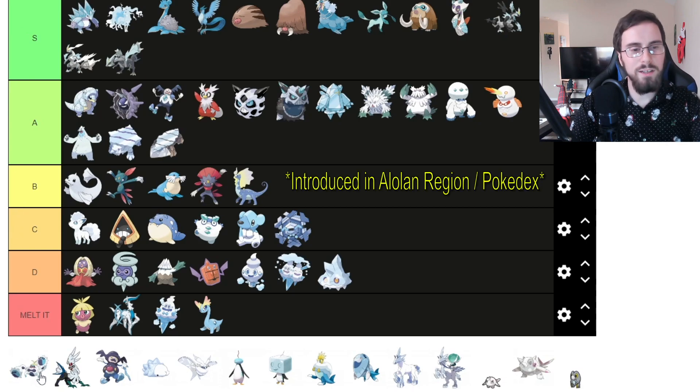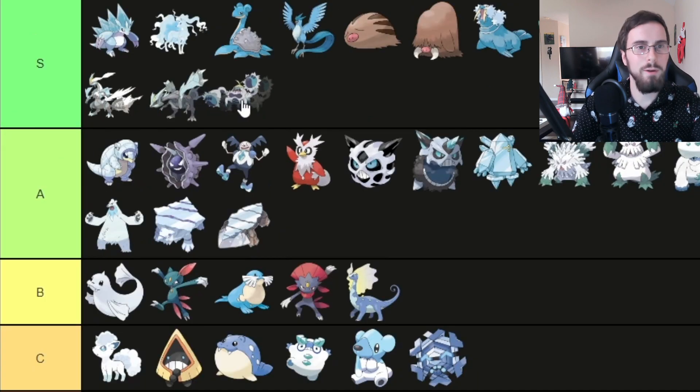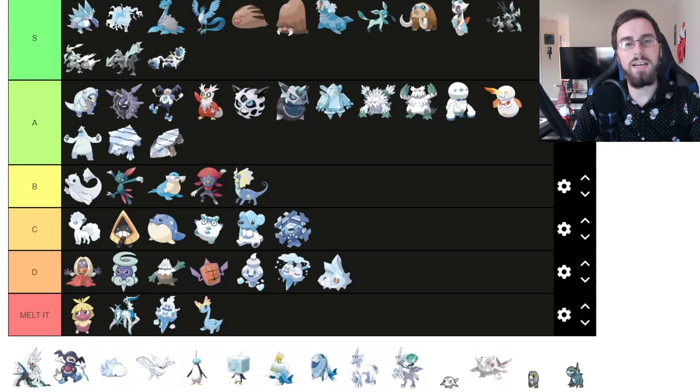Crabominable is the only Pokemon in Sun and Moon that was an Ice type besides the regional variants. That being said, him being one of a kind, I'm going to put him in S tier — it's the nicest thing to do. Silvally Ice type — Melted.